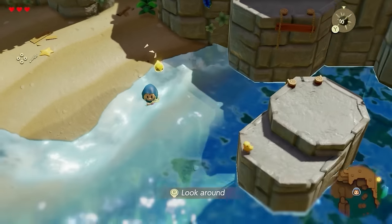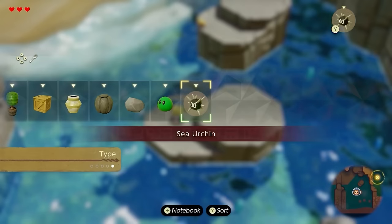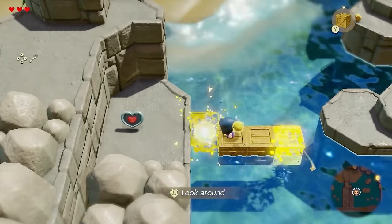This is optional and not mandatory, but it will help your survivability during the fight with the Lynel. And if you did everything correctly at the start of the game, where you're blocked off from the rest of the map, you should have four heart pieces from the early part of the game.